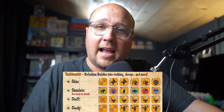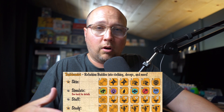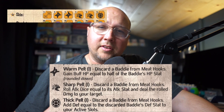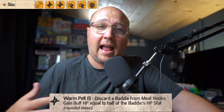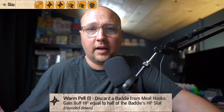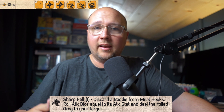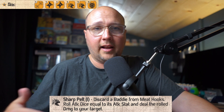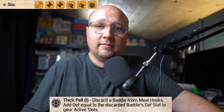My personal favorite is the taxidermist profession. In my mind, it's the most interesting, and I'm going to explore it a little deeper than the chef profession. Let's take a look at the skin skill die first. With the warm pelt result, you can discard a baddie from meat hooks and add buff HP equal to half its HP stat — so if you have some high point baddies in there, that could be awfully effective. With sharp pelt, you get to discard a baddie and roll dice equal to its attack stat — the higher the point baddie, the higher the attack stat is likely to be, and that can be awfully powerful. With a thick pelt result, you can take the discarded baddie's defensive stat and add it right into your active skill. The skin skill alone is one I've had a ton of luck and fun with.